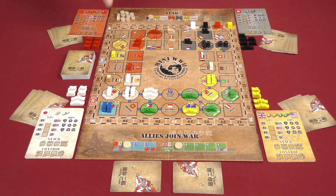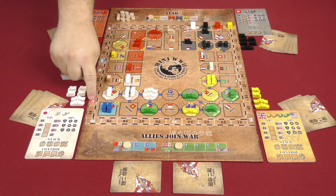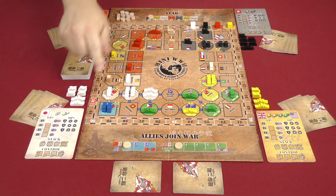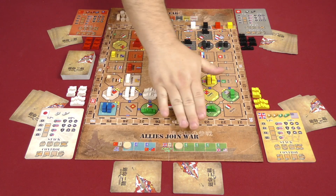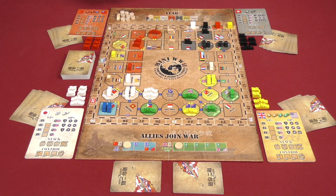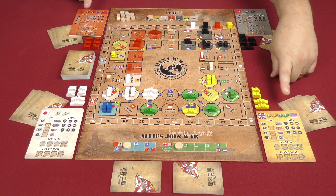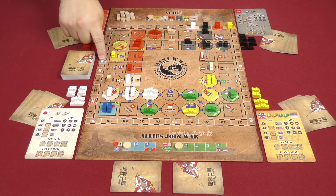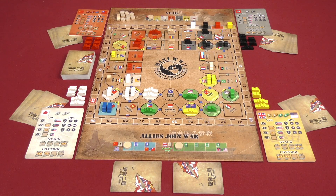The goal of the game is to score 32 points. If your team has a combined total of 32 points at the scoring phase of a round, you win. If China or America enter the war, the Allies have to reach 36 points whereas the Axis still only need 32.